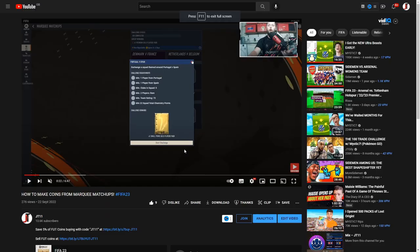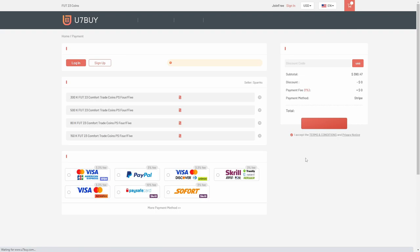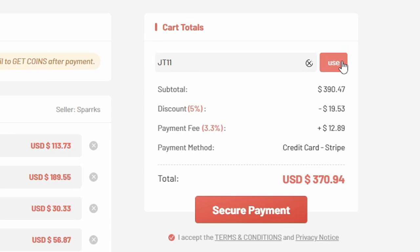What is going on guys, today we are looking at João Mario. If you want cheap and reliable coins go over to U7Buy in the description. Go to your purchase and before you hit checkout make sure you use the discount code JT11 to get 5% off all your FIFA 23 coins.